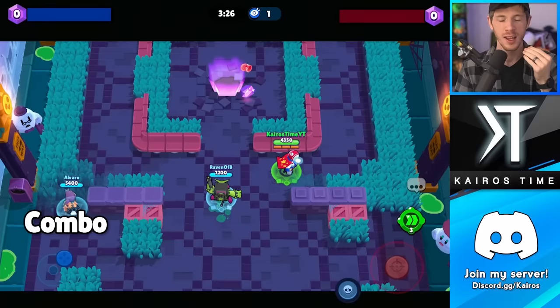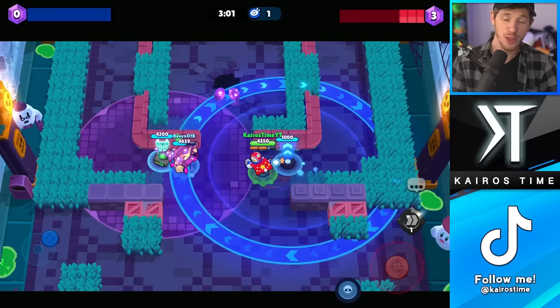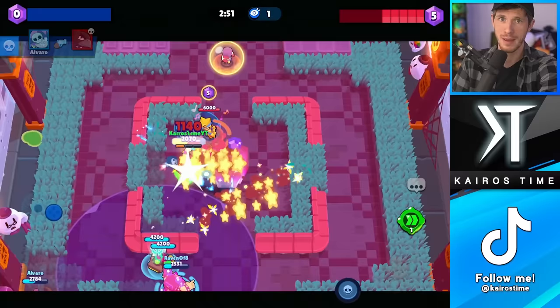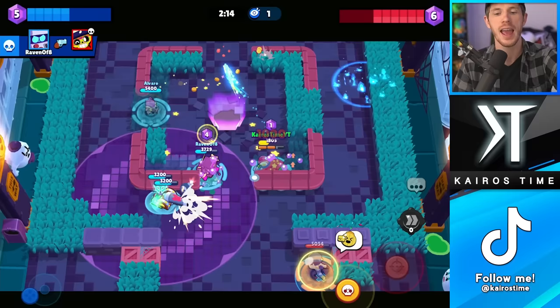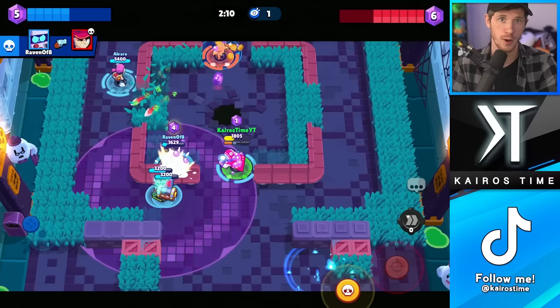Up next, we have Stu and 8-Bit. 8-Bit really struggles early in the match to charge up his first super because of his really slow movement speed — but with his plugged-in star power, he does just fine after that. Stu can place his speed zone gadget to help 8-Bit get from spawn to the middle of the map, where 8-Bit will spend most of his time. And once 8-Bit's super is on the map, Stu is going to be able to deal a lot more damage.